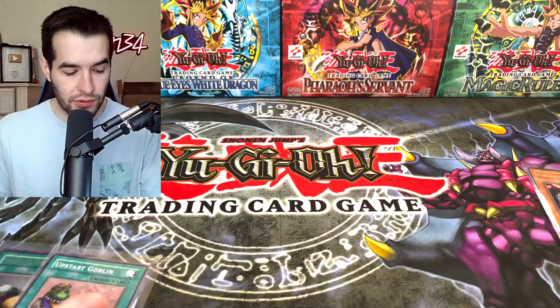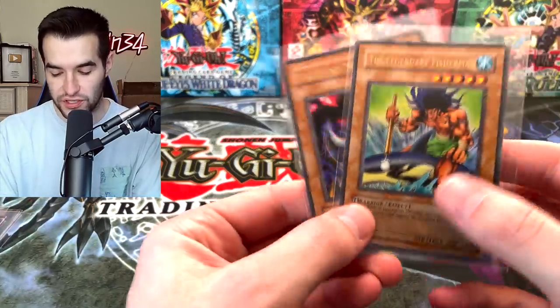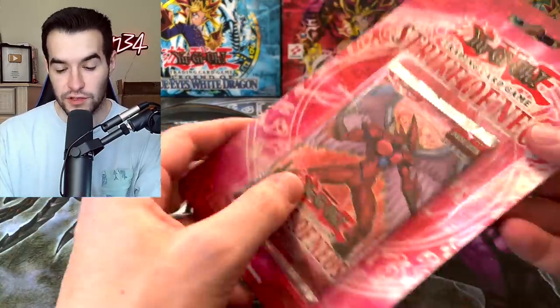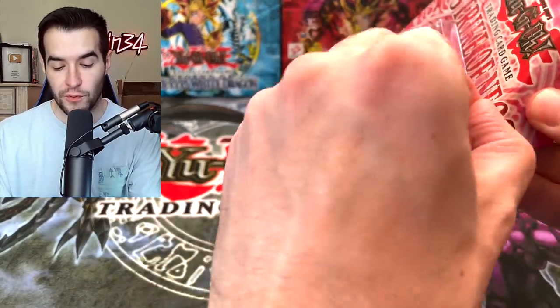Before we hop into the Strike of Neos Blister, let's look at the results. Magic Ruler got all of these, Pharaoh's Servant got these. The two Prohibitions are like $3 each I think, so pretty solid. Let me know in the comments who won the battle. And finally, for Zachary K, we will be opening the Strike of Neos Blister. We opened a whole booster box of this set - go check out that video. Let's see if we can pull him even better than we did.